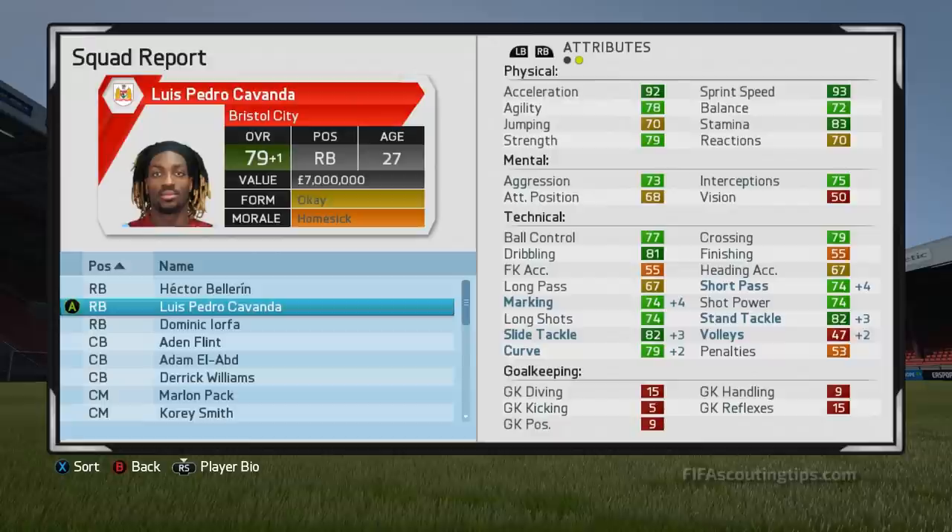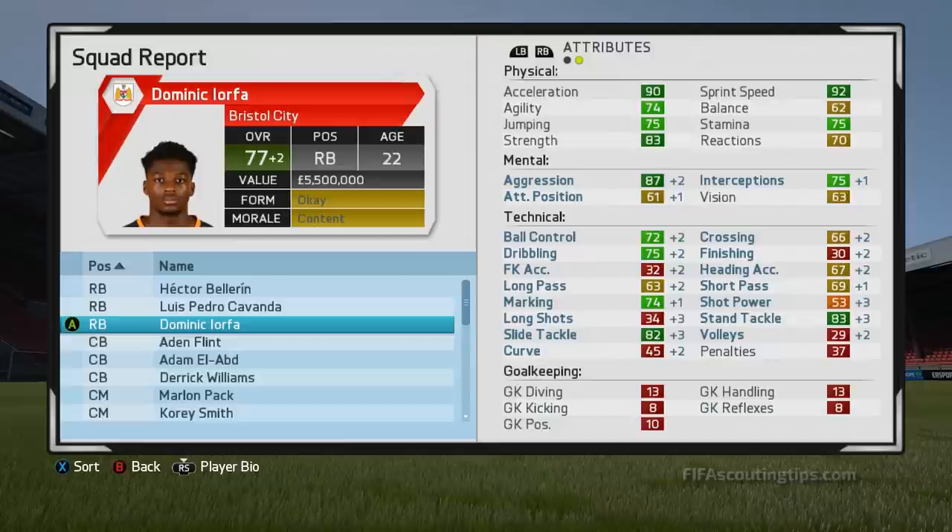And here we have Eorfa. He's at 77 overall at 22 years old and just look at his physical stats — he's got 90 acceleration, 92 sprint speed and 83 strength, an amazing combination. He's six foot four as well, a big guy. He's going to be winning headers and he won't get pushed off the ball very easily. And with that pace, he's going to be able to keep up with even the fastest strikers. His tackling stats are doing very, very well now — he's one of the best tacklers we've looked at so far. Very good defending, but his dribbling is good too, so he's good going forward and in defense.